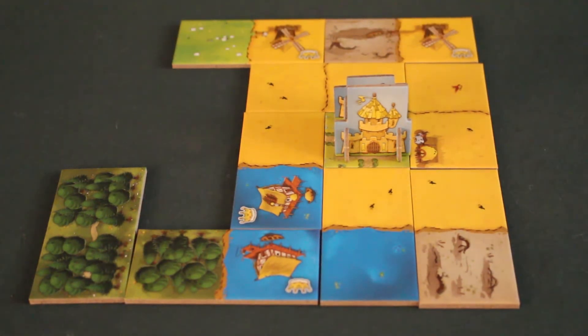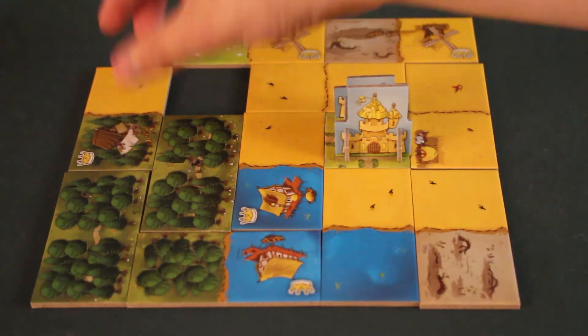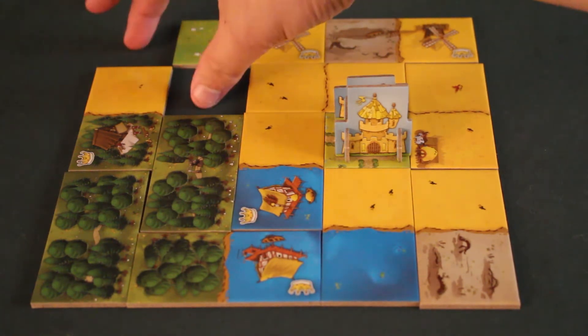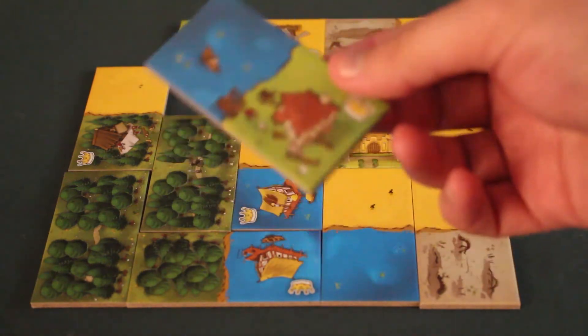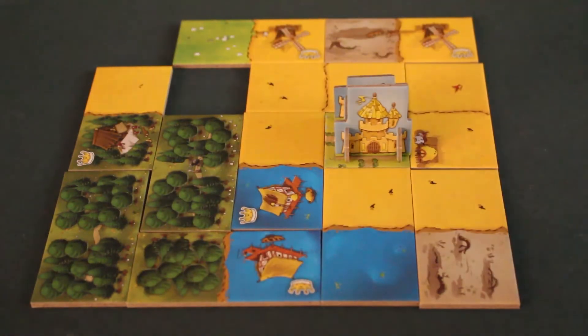At that point, the tile is simply discarded. I cannot place it in my kingdom. That means at the end of the game I will have a gap in my kingdom — a missing tile. Obviously that means I'll score fewer points. If I place a tile leaving gaps, the next tile might also be unable to connect, and it will also be discarded, leaving another hole in my kingdom.